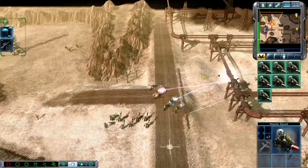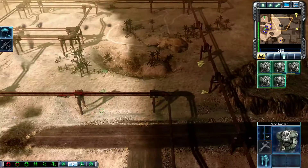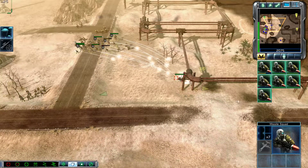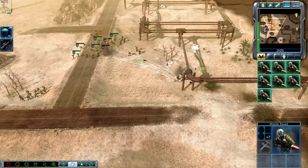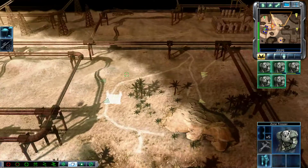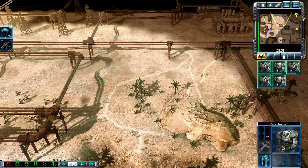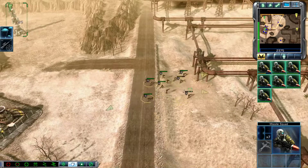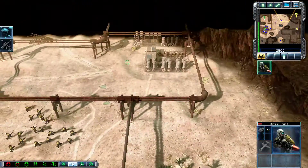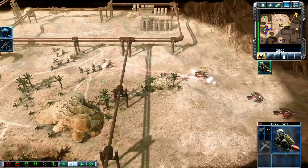Enemy unit sighted. Let's get up, missile squad! Yeah, I'm facing off against a missile squad. You guys are smart. Let's go, troopers. Let's get over there. I might as well at least try to upgrade him.